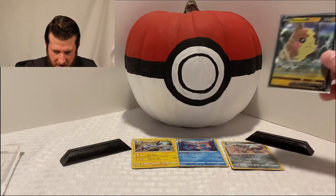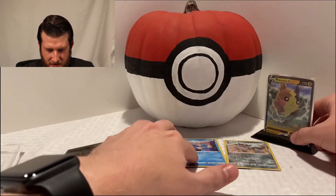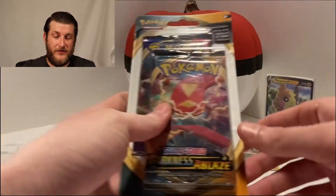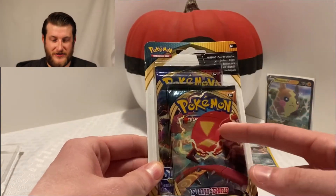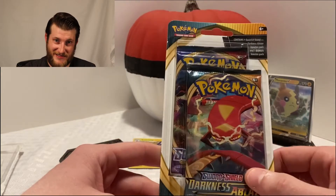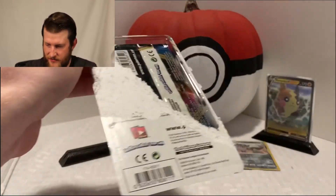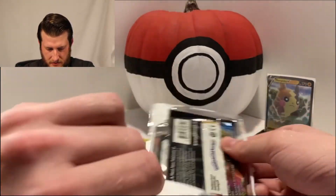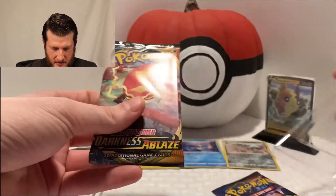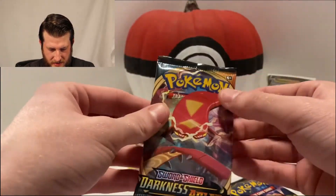Thus far we only got this Morpeko V - that's okay. We do got the Holo Toxtricity, the Holo Milotic, and the Reverse Rare Galarian Perserker. I don't think that's gonna win the challenge quite yet, but who knows - we got these last two packs. We could get the Charizard, we could get the Gold Zacian - it's a possibility. There's a first for everything so let's try it out. We're gonna be ending it on the Snorlax VMAX pack and the Cinderace - this one feels nice and packed around the cards, which I like.